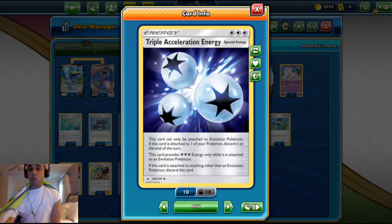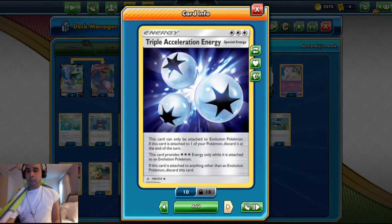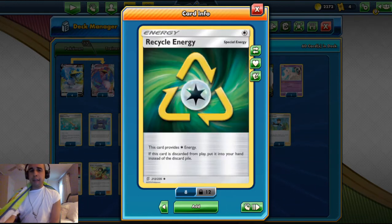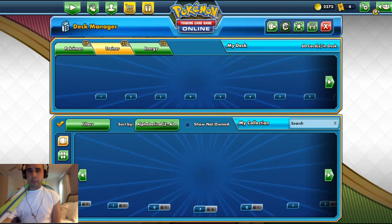For the energy count: four Triple Acceleration energy, which counts as three energy when attached to a non-GX Pokemon, so Cramorant VMAX can start using Max Jet on turn one. Four Powerful Colorless energy — if attached to a colorless Pokemon, it gives 20 more damage — giving that boost for Cramorant VMAX. And we have recycled energy so that if it gets discarded it goes back to your hand, and you can reattach them again with Porygon Z. That's the deck — let's get to a game.